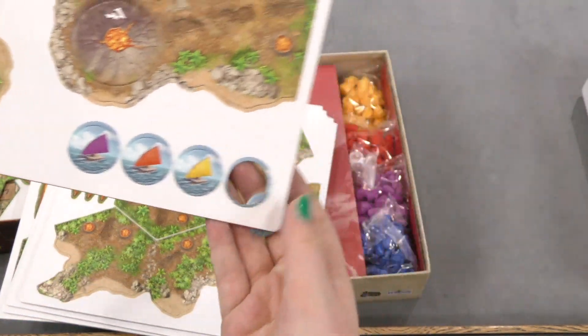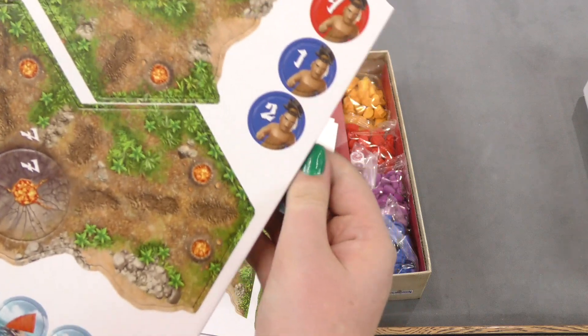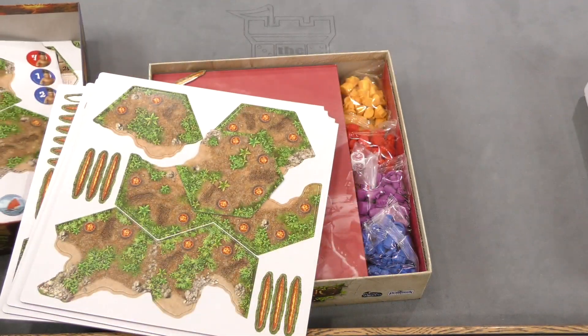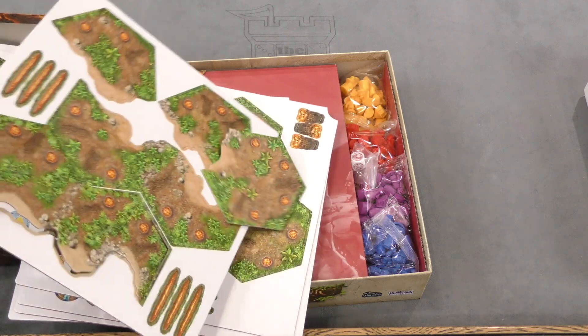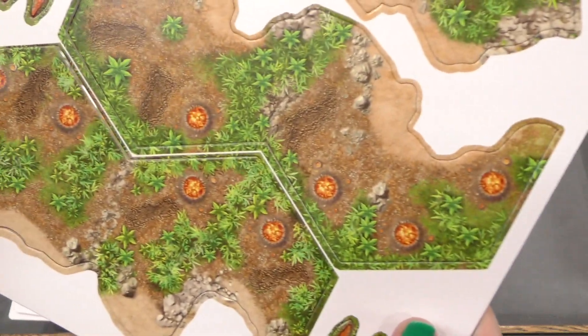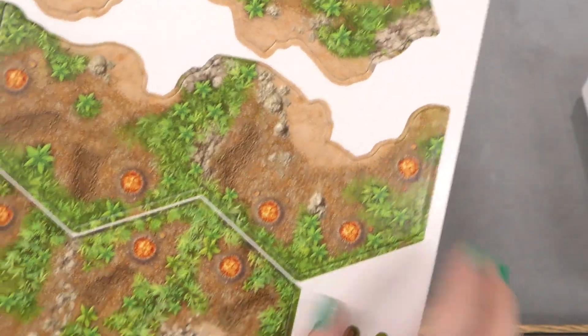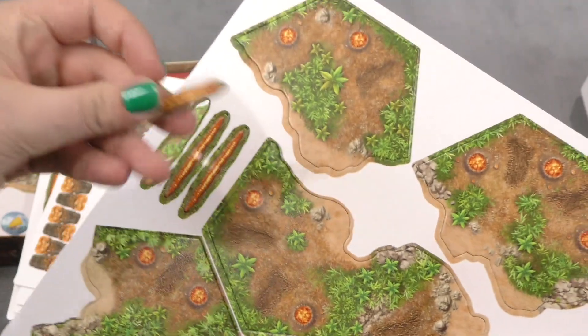Here you got some little boats — same quality — and some Islander people. Here you got what I think are the volcano tiles, or maybe not — they're just little lava spots, and I think these are the little lava trails.